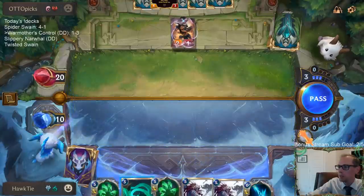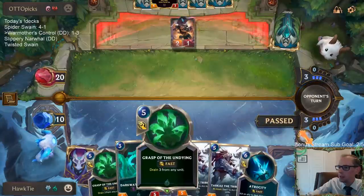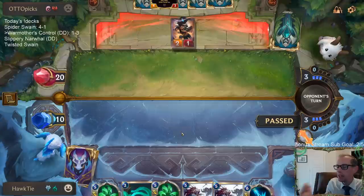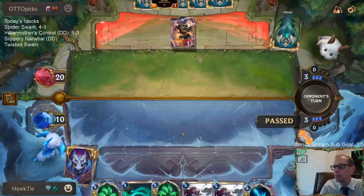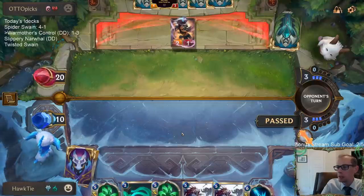What is Greenglade Duo? So next turn I'll have ten mana. I can have like double Grasp or Grasp plus Tarkaz. I like being able to double spell with these five mana cards next turn. If I don't play Darkwater Scourge, we get to double spell.